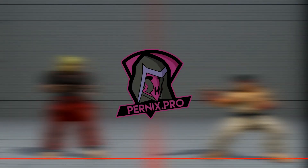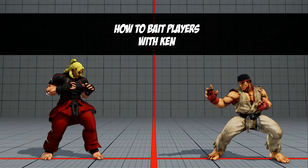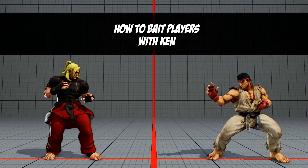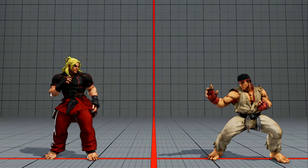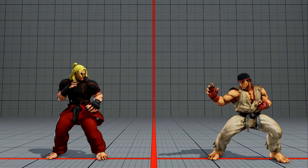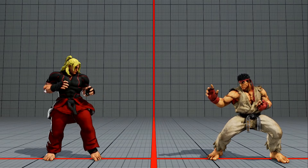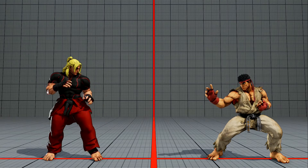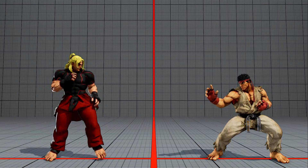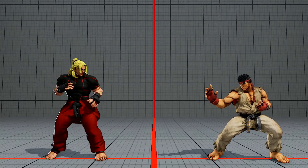What's up guys, Shad here, and this is my first tutorial on how to bait players to do a throw attempt in Street Fighter V with Ken. Ken is a really good example of how to bait players to do a throw attempt. Baiting players is always a good technique to get them to do a throw attempt or anything possible. This is a really good practice of how to bait players to whiff a throw and automatically punish it in time, so please take notes.